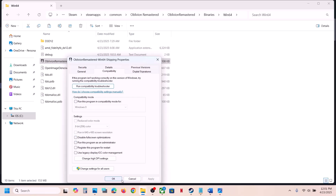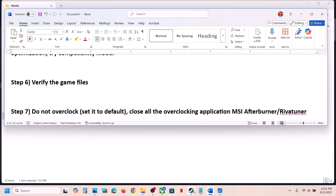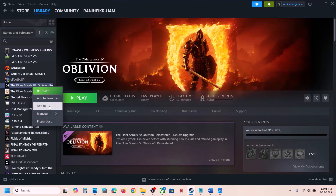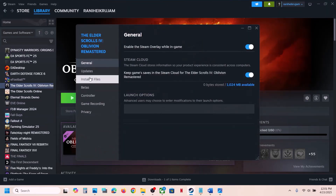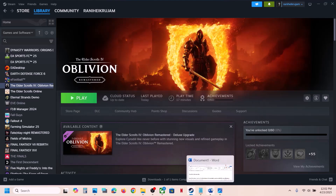The next step is to verify the game files. Right-click the game, select Properties, go to the Installed Files tab, and click Verify Integrity of Game Files. Once verification is 100% complete, launch the game and check.